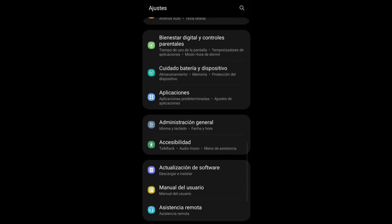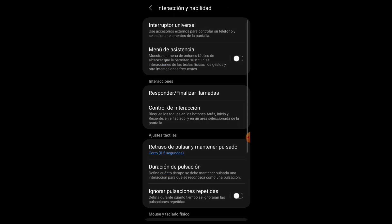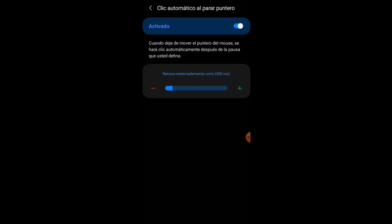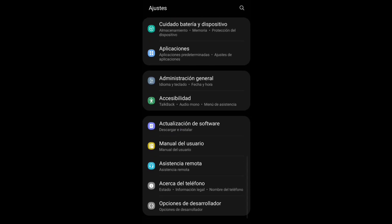Nos salimos y nos vamos a meter en Accesibilidad. Se van a meter donde dice Interacción, luego donde dice Retraso de pausar y mantener pulsado, y lo van a poner en corto. Cuando lo pongan en corto, abajo aparece Clic Automático; lo van a activar, se meten y lo van a subir al máximo hasta que aparezca 1000. Espero que estén haciendo todo eso bien.